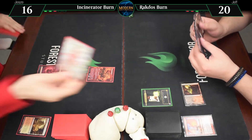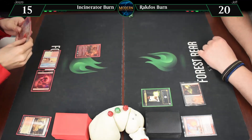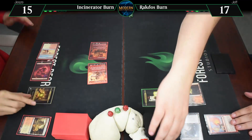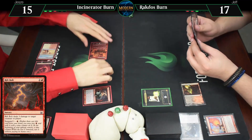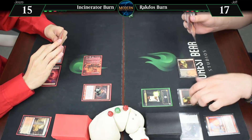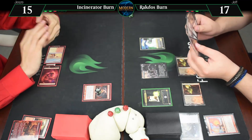Untap, draw. Sunbaked Canyon — unfortunate land to have, going to 15. I'll dash out Ragavan and attack you for 3 — going to 17. I exile a good card but I'm not going to cast it. I'll suspend a Rift Bolt using that mana — this comes back to hand next turn. Untap, draw for turn. Here's Blackleaf Cliffs. Bowmasters — your Lavamancer. Lavamancer dead. It is your go. Untap. Rift Bolt your face — going to 14. Draw a card. Lava Spike your face — going to 11, 7. Take one, going to 14. Incinerator. Untap, draw for turn.